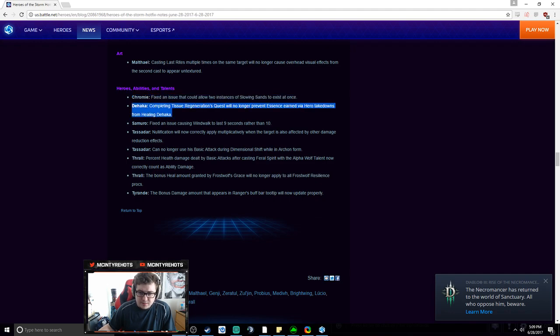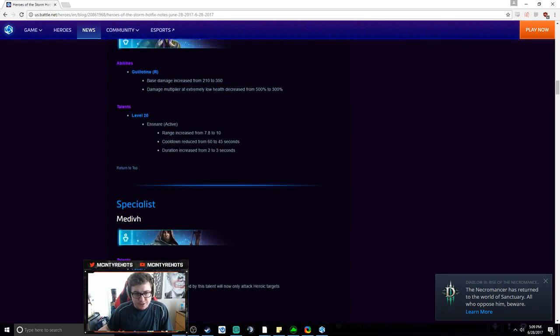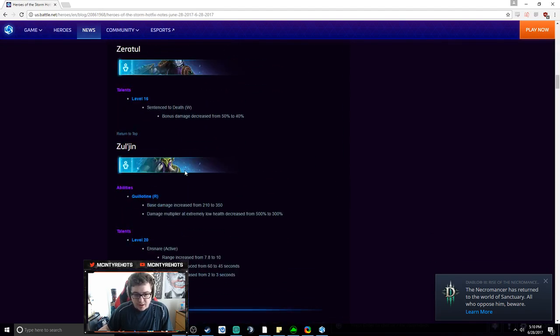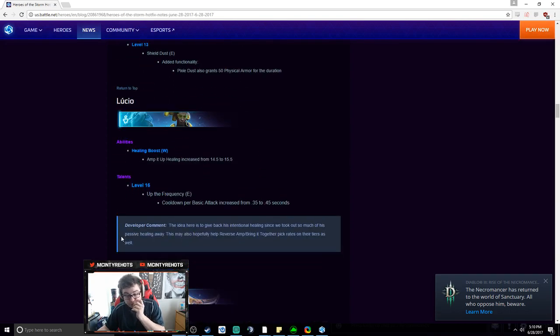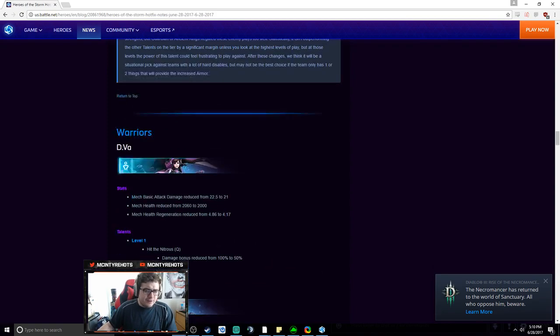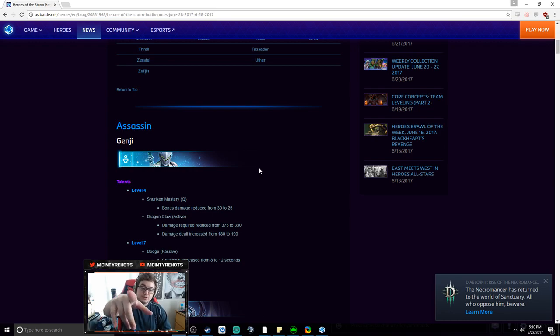They fixed some bugs: an issue with Wind Walk was fixed, and Tassadar's percent health damage dealt by basic attacks after a quest now correctly counts as ability damage. The biggest winner of this patch is definitely Brightwing, followed by Thrall, Xul'jin, and Tassadar as buffs. Uther and D.Va are probably the biggest nerfs, with Uther being the biggest. That's the patch breakdown — if you enjoyed this video please like and subscribe, and check me out on Twitch and Twitter in the description below.